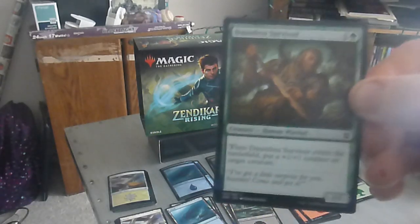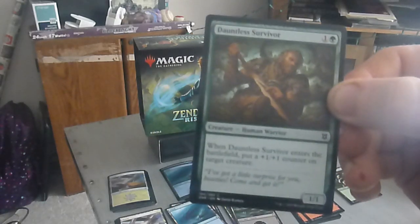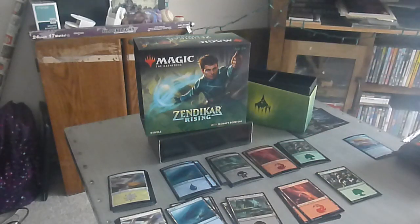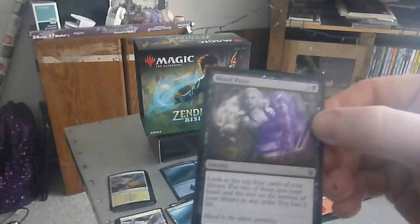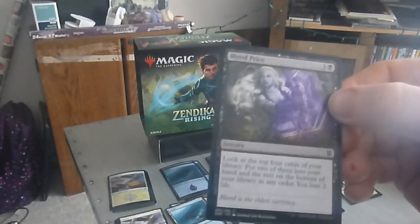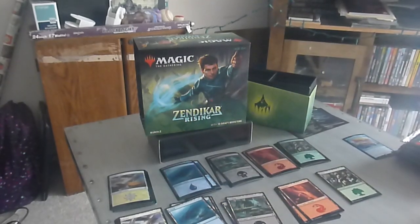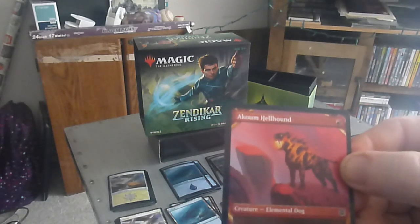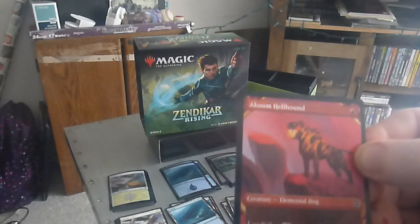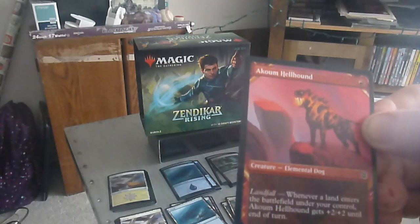Next we have the Dauntless Survivor — a two drop, one colorless one green. When Dauntless Survivor enters the battlefield, put a +1/+1 counter on target creature. Next, we have Blood Price — a four drop, three colorless one black, sorcery. Look at the top four cards of your library, put two into your hand and the rest on the bottom in any order, and you lose two life. Next up we have alternate art Akoum Hellhound — a one drop, zero-one elemental dog. Landfall: whenever a land enters the battlefield under your control, the Hound gets plus two, plus two till end of turn. Very useful.